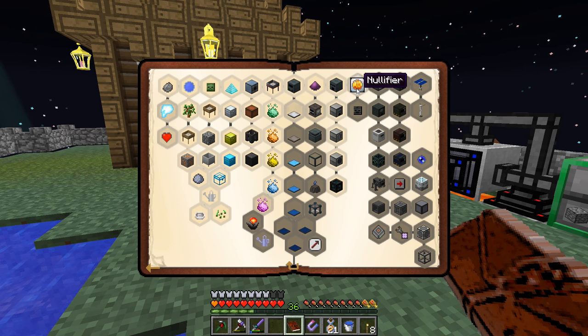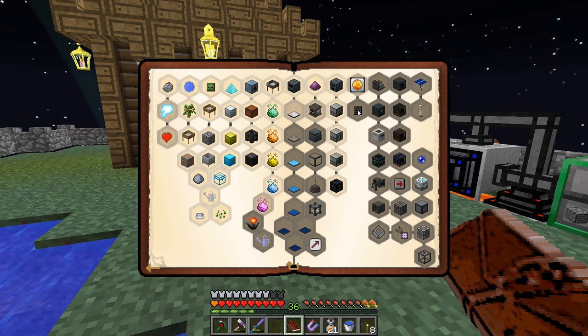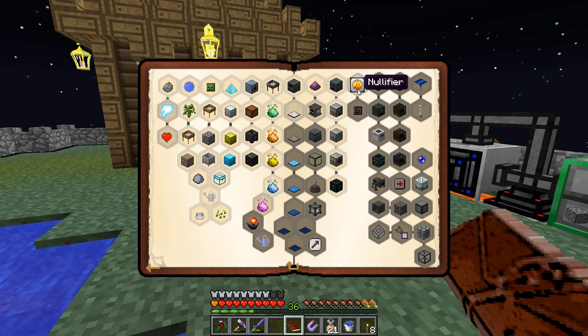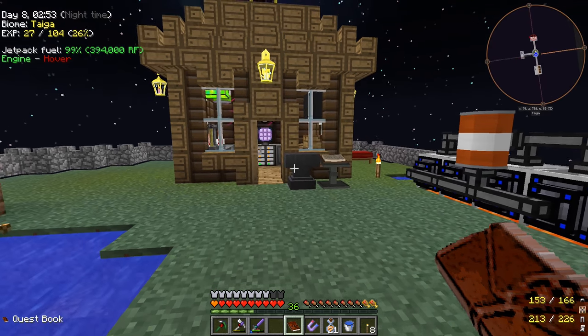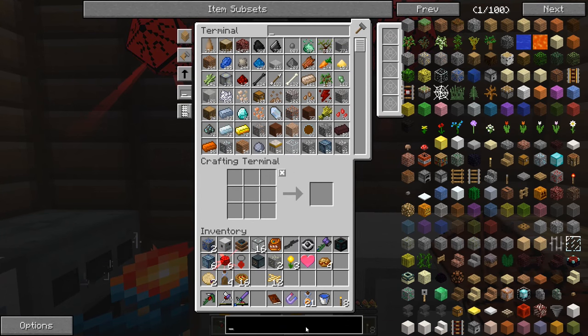This has got a wither skeleton on there - I didn't notice this before. But since we were working with wither skeletons, we might want to make towards this quest. So the nullifier wants us to make a nullifier and the augment - nullification chamber. So let's go ahead and work on these real quick, we'll bust these out, and then we will start working on what we were doing last episode - trying to get some wither skeletons.